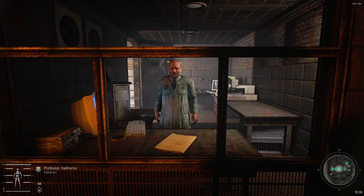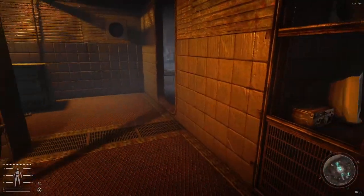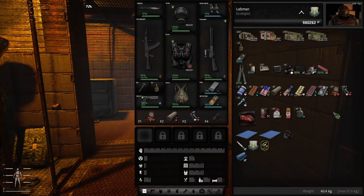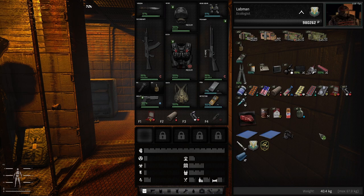In order to do this lab you will need a Psi helmet. Professor Sakharov sells it for 30,000 rubles. He will instantly give it to you, so as soon as you have 30,000 rubles you can buy it. I suggest you first deal with your gear and don't spend all that money before you're actually ready to go into this lab.